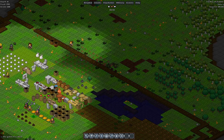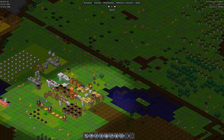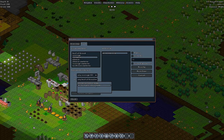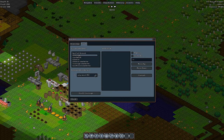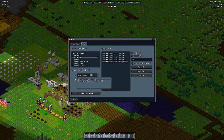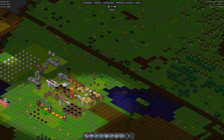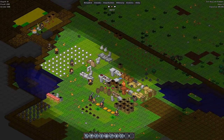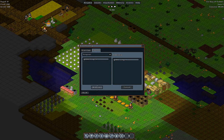One soldier ran back to get a bandage — there you go. What is this guy cooking? Loaves of bread. We're not going to make any more loaves of bread — I think we have enough. We have eight loaves. We'll cancel that and make five sausages and four sandwiches for now. That was a pretty good fight. Let's go to the butcher shop and butcher these corpses — make sure that gets done.